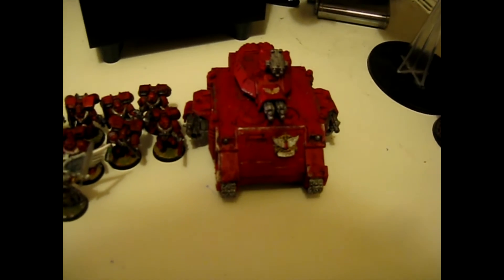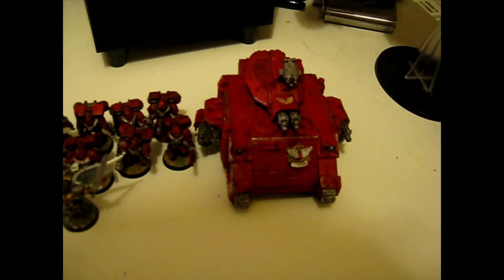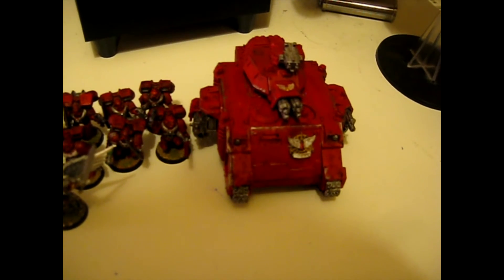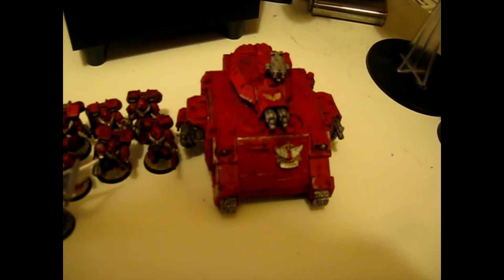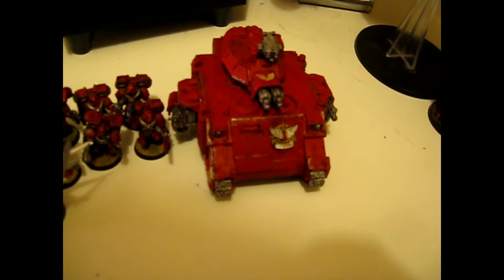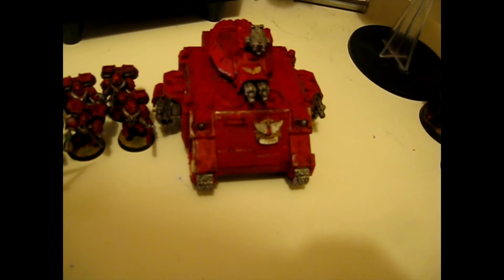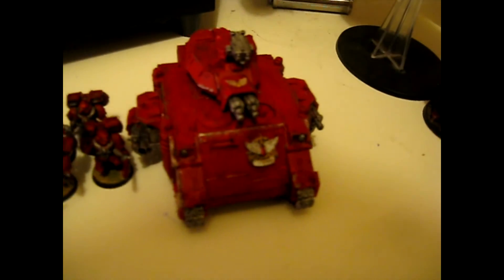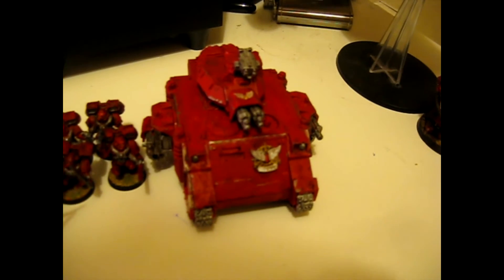Then we have the Baal Predator. Kind of like the Scouts, you have to play this depending on the game. Sometimes it can sit back and kick out a load of shots like a pillbox; other times you want it right up in the opponent's face. It's a fast vehicle so you can move it and still fire more weapons than a regular tank. It also has Scout moves, so you can really be up in the opponent's face early. That Assault Cannon is really nasty — it's Strength 6 with the Rending rule. It does normally die for me fairly early, but it's very good as a distraction and it can soak up a good amount of fire while kicking out quite a lot of shots.